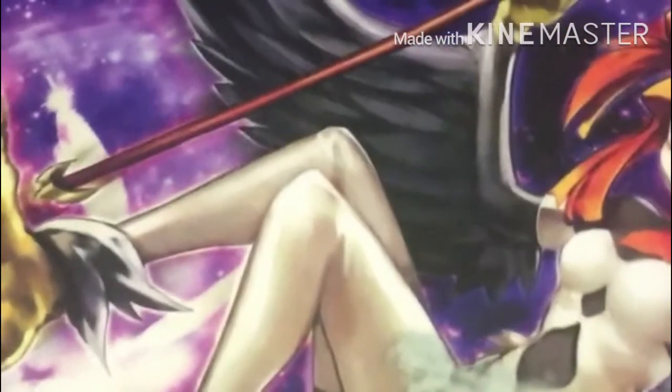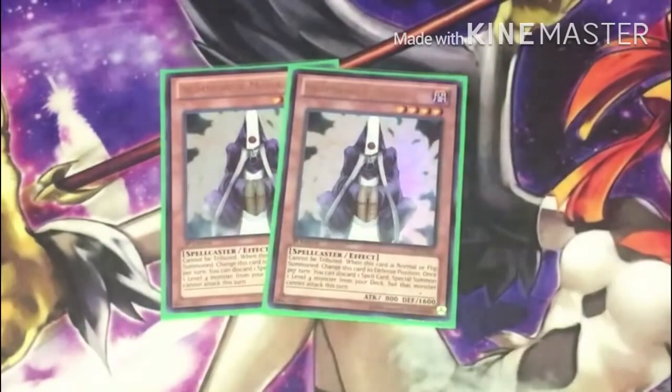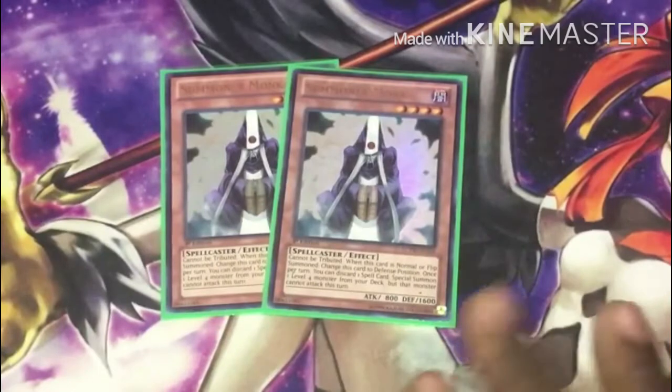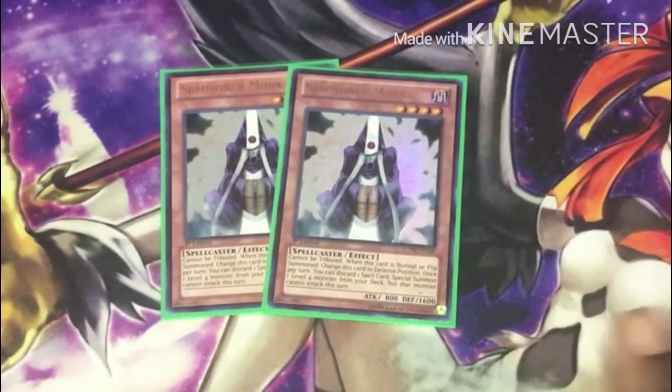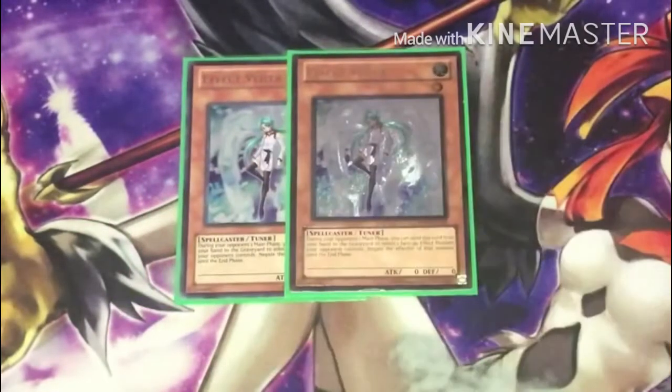Next off I run two Summoner Monk — he's a new addition I never ran before. You really want to see Channeler as fast as possible and bringing Channeler out with Monk is decent. You can discard your Hysteric Sign and get it back at the end phase. Overall a good card, even though I don't really want to see anything but Harpy monsters.